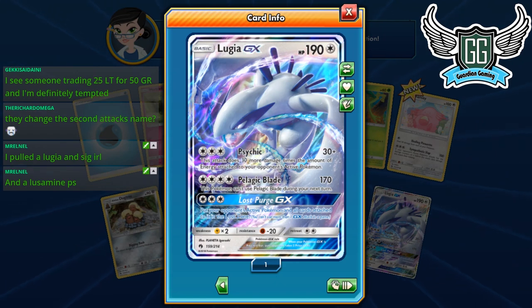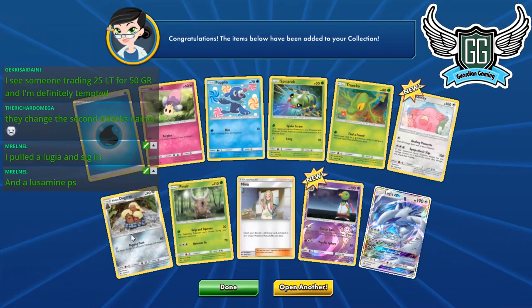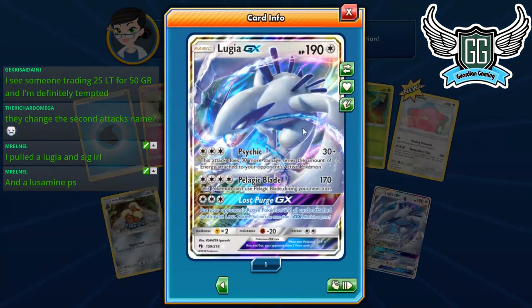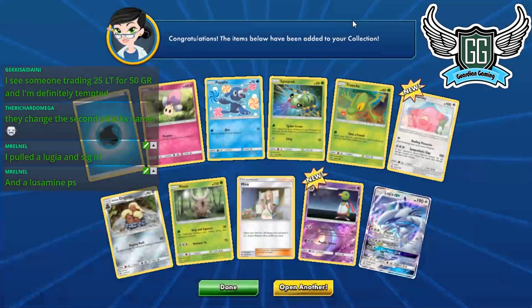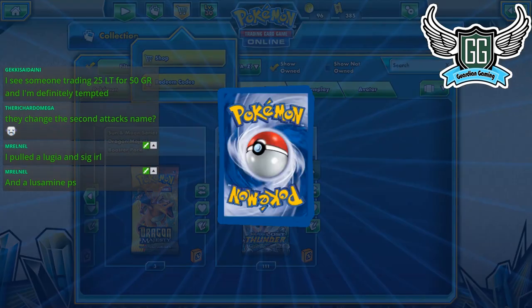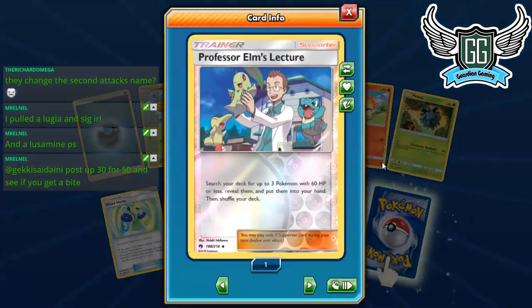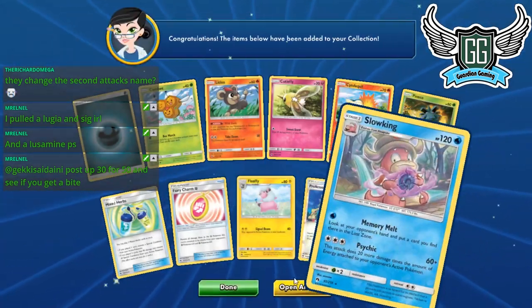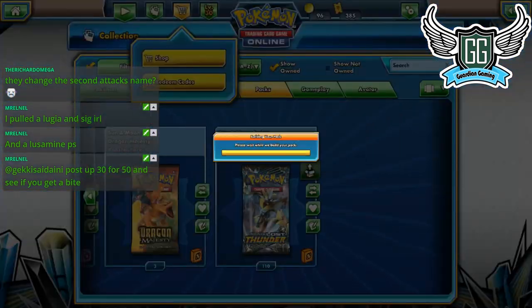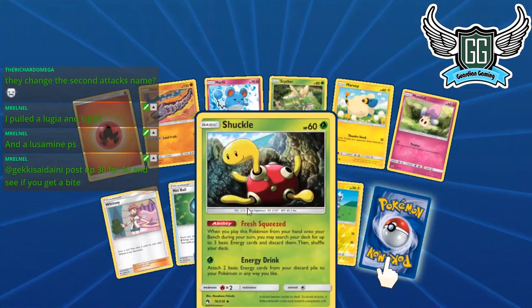I just messaged my sponsors. They changed the second attack name — it's not Watsume anymore, it's Pelagic Blade. So lame, I miss Watsume but it's a cool name. We got a reverse Elm Lecture — people like those reverses; I don't. If any friends want to make a trade for this stuff, feel free to offer.